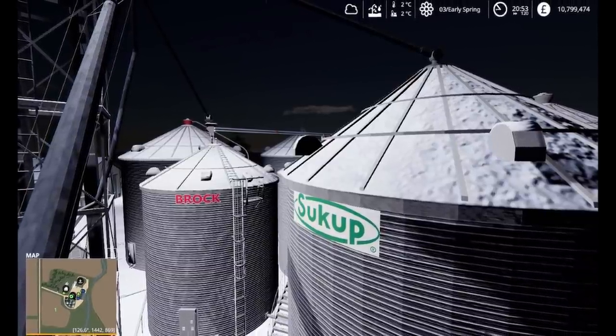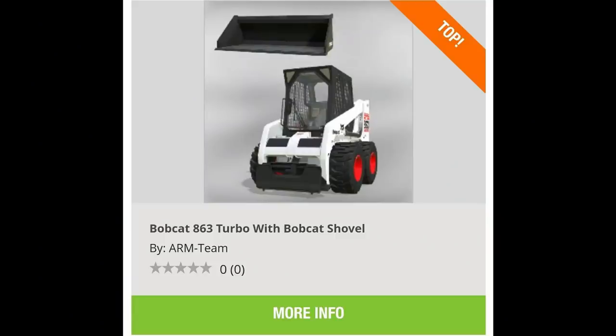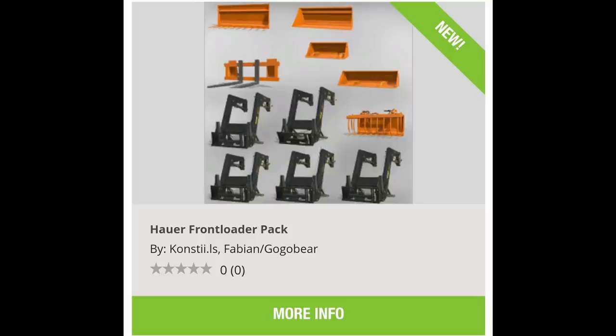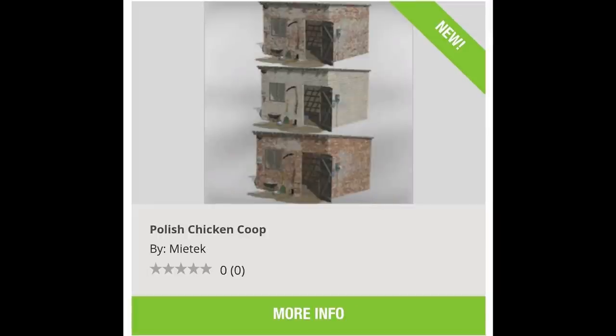Now let's go over the new mods that came out today. We've got the Bobcat 863 Turbo with Bobcat Shovel — actually a Lizard on consoles — the Lizard 18-foot silage trailer, the Howard Front Loader Pack, Lizard 60, Cinderella 11, small Polish garage, Polish chicken coop. That's the new mods for today.